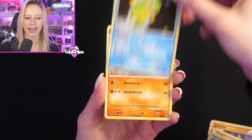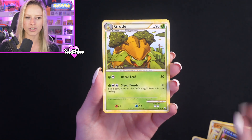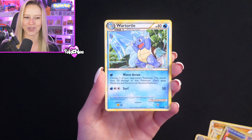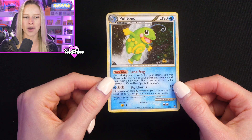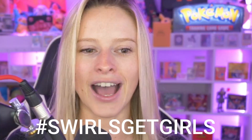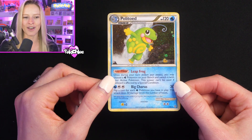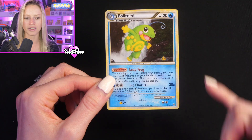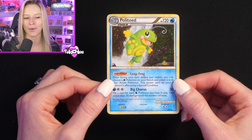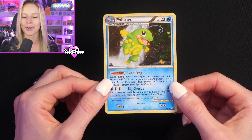We shall keep going and see what else we have in this pack. We've got Pupitar, Grotle, and then War Turtle. So our first holo hit of the video is the holo Politoad — I think there's a swirl going on there as well. It's a very, very cute artwork and I absolutely love the border from the HeartGold SoulSilver era. I'm starting to appreciate these sets a little bit more.